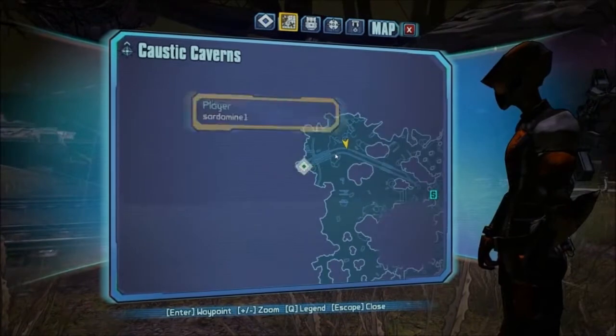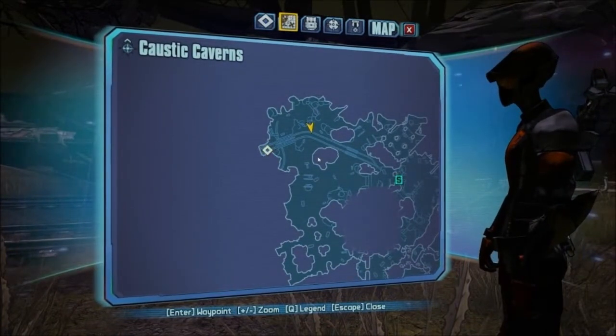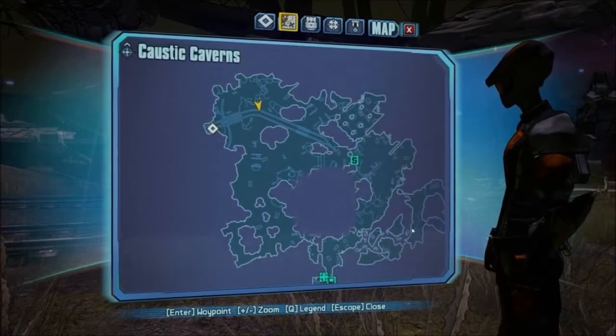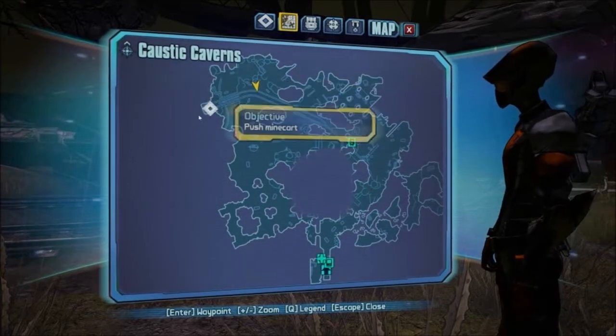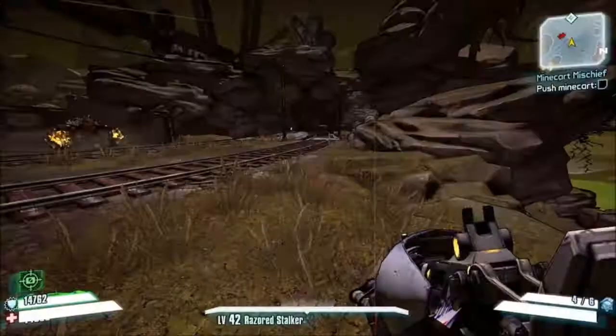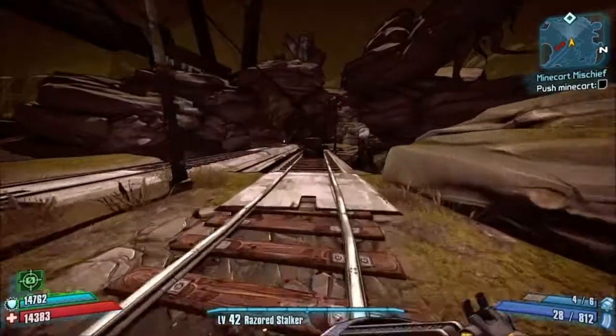The chest I found is in the Cascadic Caverns. Come down here — this is where you enter. You come all the way around here, and it's back over the Minecraft Mischief questline.